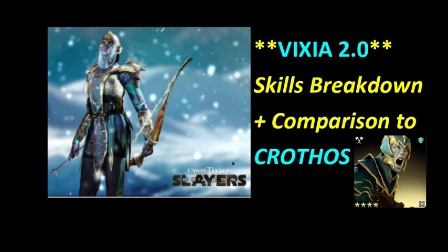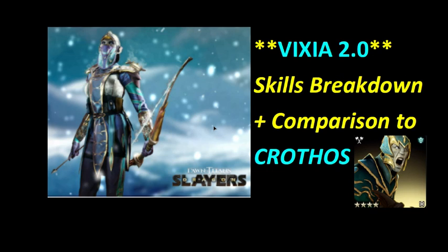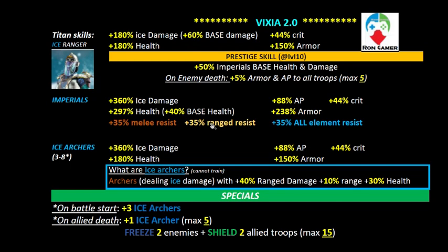So here's Wix 2.0. She seems to be quite powerful as an Imperial buffing Titan. Whether she will redeem Imperials as we want, we shall see. We'll look at her skills and do a comparison with Krothos, who is the Imperial Master. I still have my Wix at level 51 — she was my very first Forza Titan.